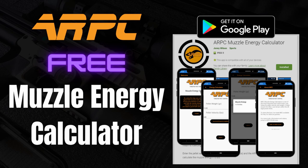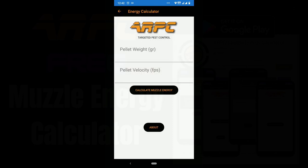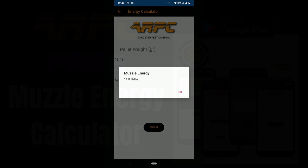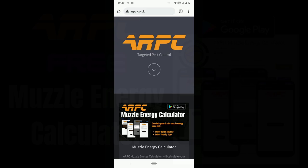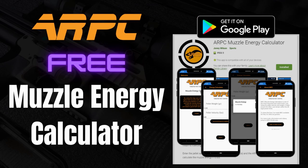Quick one before we get into the shooting — I want to point you to the muzzle energy calculator from ARPC. This is a free app available on the Play Store for Android users. It allows you to calculate the muzzle energy of your air rifle quickly and effectively using only the pellet weight in grains and the pellet velocity in feet per second. It shows you your muzzle energy, which is especially useful if you're a sub-12 shooter in the UK where you need to stay within legal limits. It also links out to arpc.co.uk, a free website with additional downloads, tools, and information.